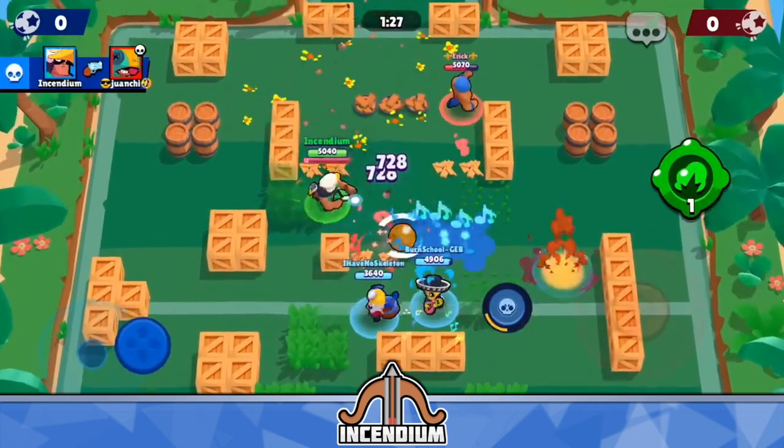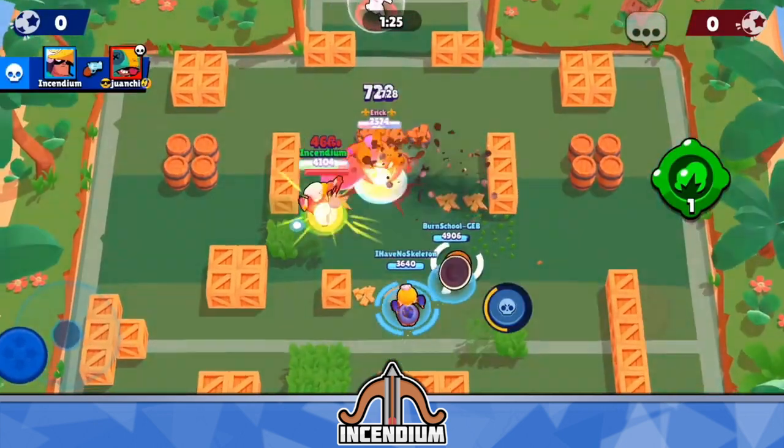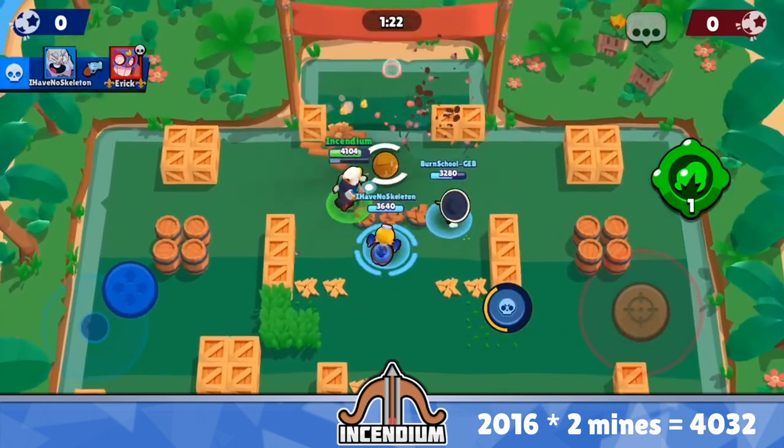If you take a look at the intersection of all of these mines, you can see how likely it is that a person will walk directly in between them and get hit by both, which deals double damage. Each mine does 2,016 damage, so if you get hit by two mines, that's 4,032 damage.